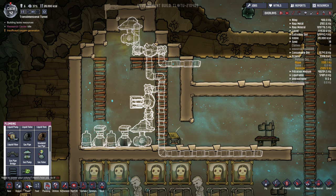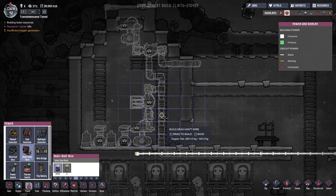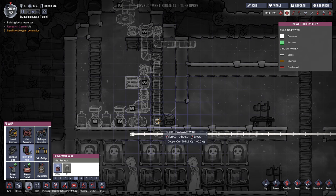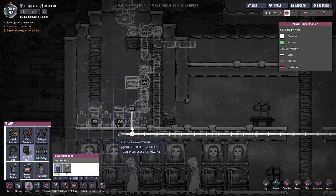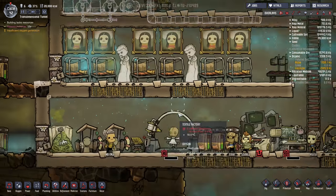Both pumps and both filters are going to require power. With the new update I recommend using the heavy watt wire because you can't be certain how much power you're going to be drawing, and while you can have this on a separate circuit it just seems to make sense to ensure you have a sufficient power supply. Lastly, the Electrolyzers will need water, so we'll need to set up plumbing to send water up to the Electrolyzers.